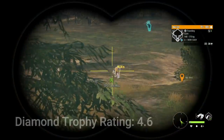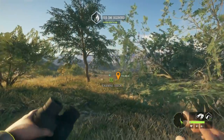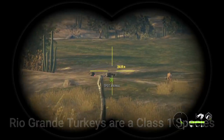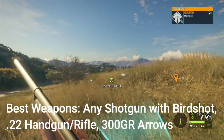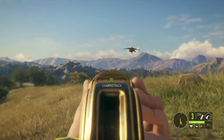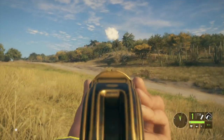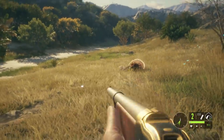The diamond trophy rating for Rio Grande Turkey is 4.6, just like the Merriam Turkeys in Silver Ridge Peaks. Turkeys are a class 1 species so you can use any shotgun with birdshot, the 22 handgun, or the 22 rifle. Here I'm using the Kuso — if it doesn't fire just reload it and it should work fine. Remember to lead the shot. I'm getting better now that I'm on mouse and keyboard, but I'm still not awesome at shotgun hunting.